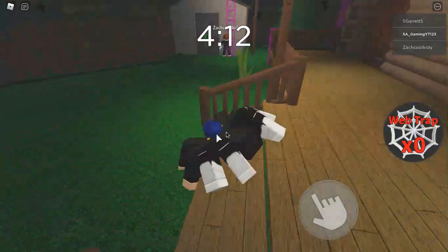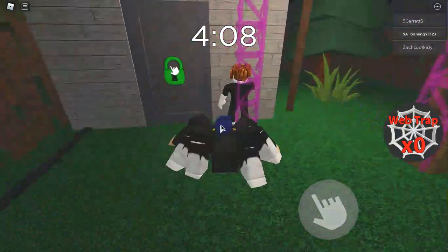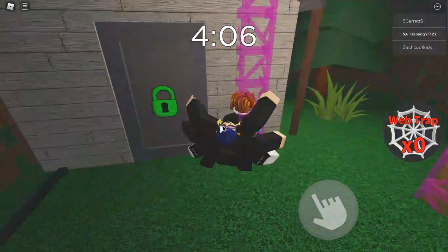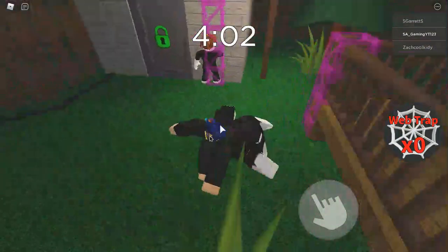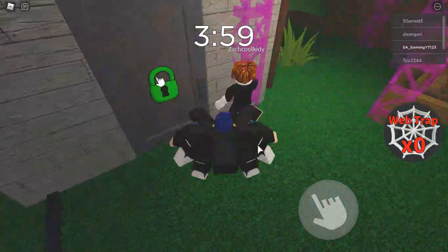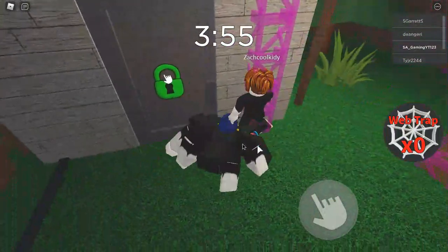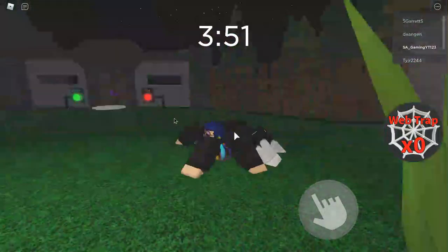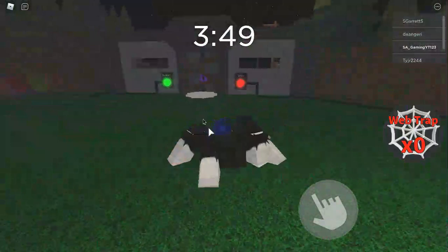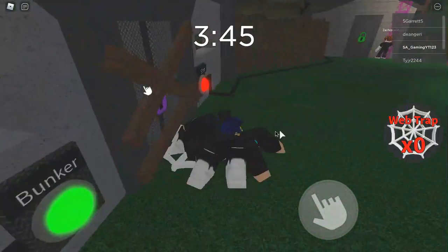There's only one person left because everyone else died. He has the green key. You can see there's a staircase glitch — my brother can't kill him because he goes up the stairs. Even if you put a spider web it won't work. I'll leave him a little bit and when he comes out — oh, they did the bunker. Can you dance as a spider? Let me see — slash E dance.